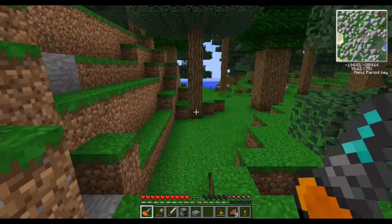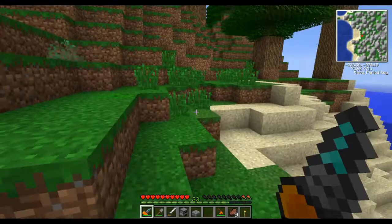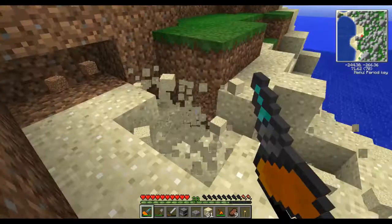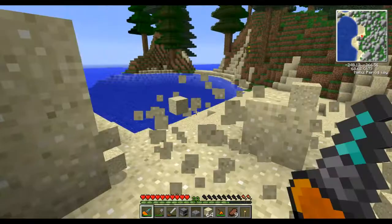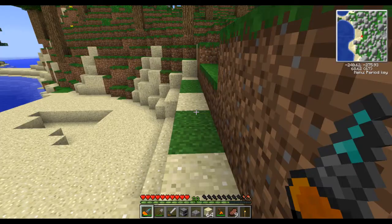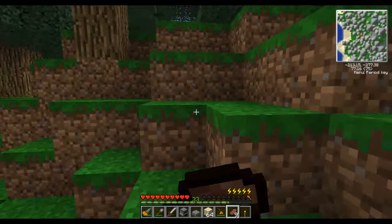I upgraded my extra biomes add-ons, so any new trees that generate will have a different kind of wood. The tree felling tool does not work at all on these — kind of sucks, but I'll just have to learn to live without it. This is lagging my computer a bit. I'm just going to dig out a stack or 3. There we go, that's plenty — should last me for quite some time. And we head back down to our base.